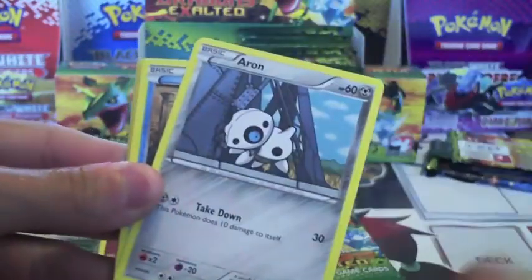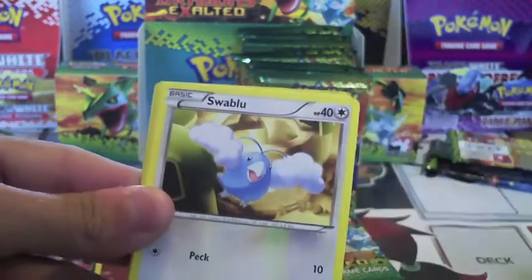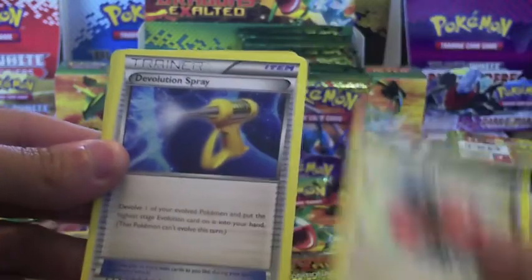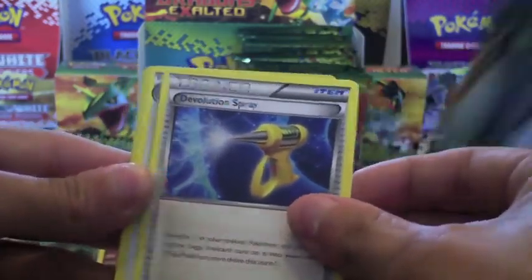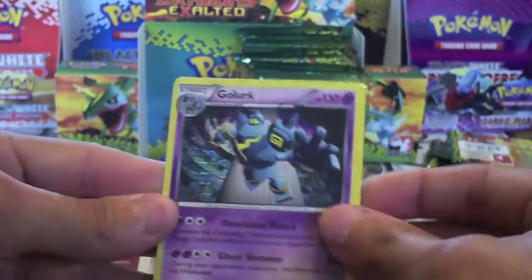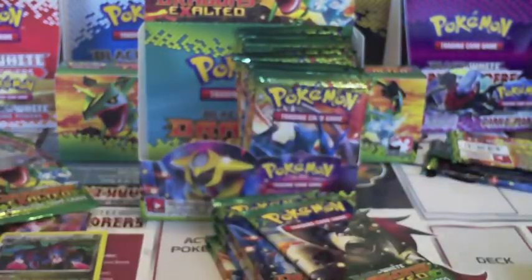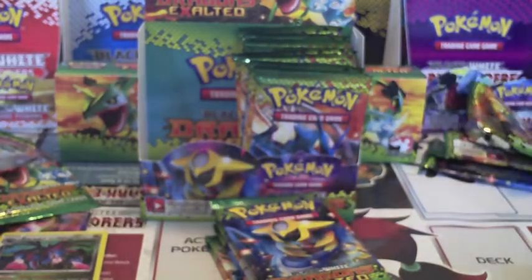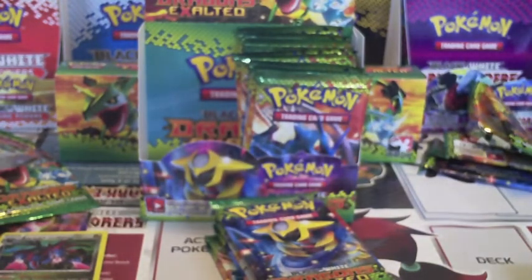Nosepass, Vulpix, Aeron, Swablu — that's a different Swablu — Rescue Scarf, which is like Rescue Energy but it's not an Energy anymore. Devolution Spray, Biviral, Reverse Slakoth, and a Holo Golurk. There's a Rayquaza in the set — not the EX, the Secret Rare — it's worth like 90 bucks because it's so playable. It can first-turn do 40 for just one Electric Energy, but you discard the top two cards of your deck. Still a really insane card — 120 HP.